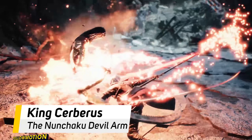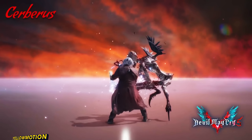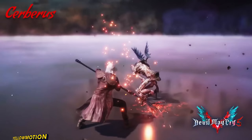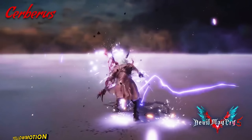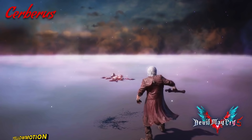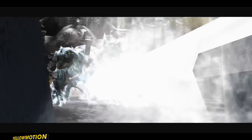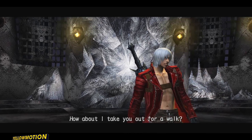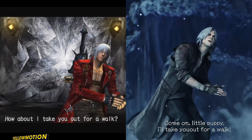The last weapon we see is King Cerberus — a 3-part Nunchaku Devil arm. It's a fan favorite and now it's back in Devil May Cry 5 as King Cerberus. It retains its Ice Nunchuck style but adds 2 completely new forms and modes: the first being a fire bow staff and the second a lightning-based chain form, adding great variety and mixups — so that makes it 3 styles in total. There's also a clip that's really nostalgic and reminiscent of when Dante was fighting Cerberus in Devil May Cry 3, with him saying more or less the same lines about taking the puppy out for a walk.